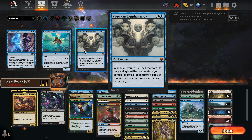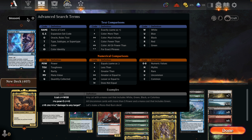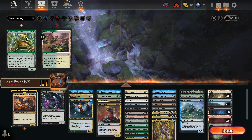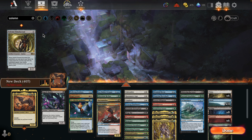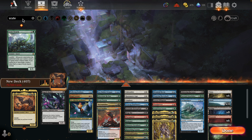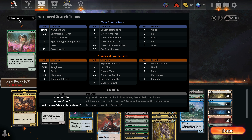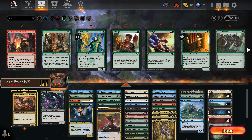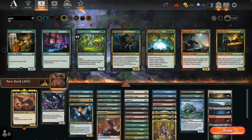Ivy the Gleeful Spellthief — you Mutate onto something else and that copy goes onto Ivy. You can make the copy non-legendary and just start amassing triggers, copying the Mutate spells, getting an abundance of things. A card that works really well with this is Vesuvan Duplimancy as well. Whenever we cast a spell with a single target — all Mutate spells target — you create a token copy of that artifact or creature, except it's not legendary, so you're amassing copies.